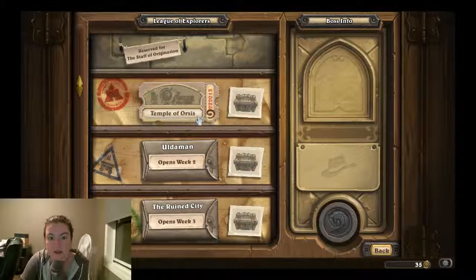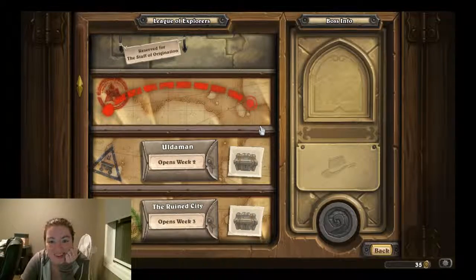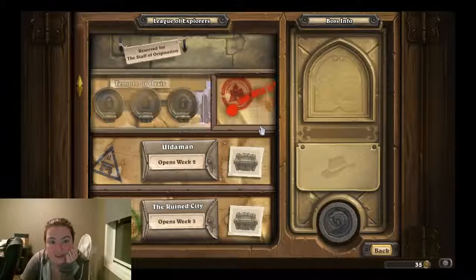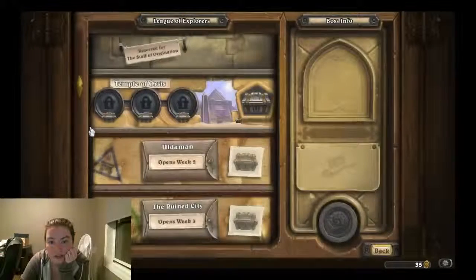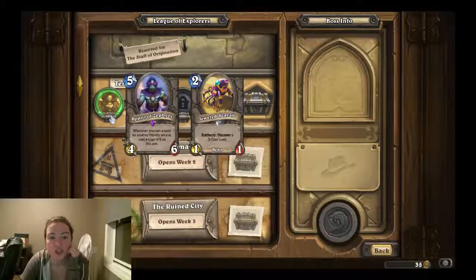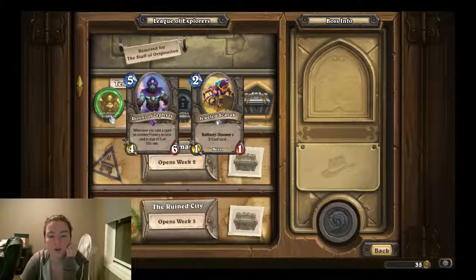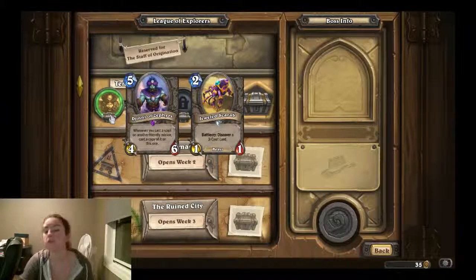Temple of Orsis — let's go. They really went out with this. The first piece of the staff lies in the ancient temple of Orsis. Reno's inside already and he needs your help. This is Reno Jackson. So this one will give us Genie of Zephyrs, which is an epic card — when you cast a spell on another friendly minion, cast a copy of it on this one. It's a 4/5. And it gets us a jeweled scarab, which is the new discover mechanic I talked about in my Sunday video.